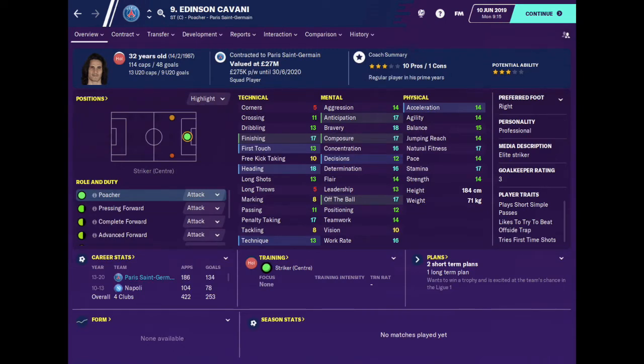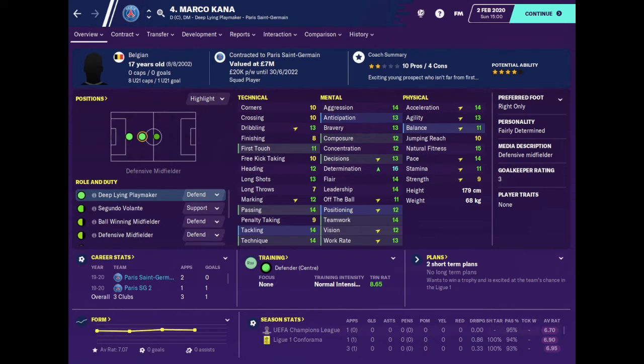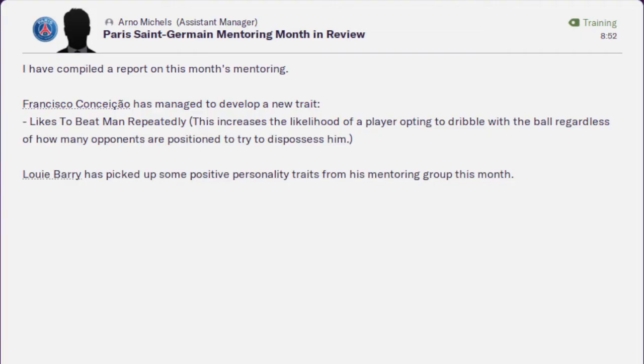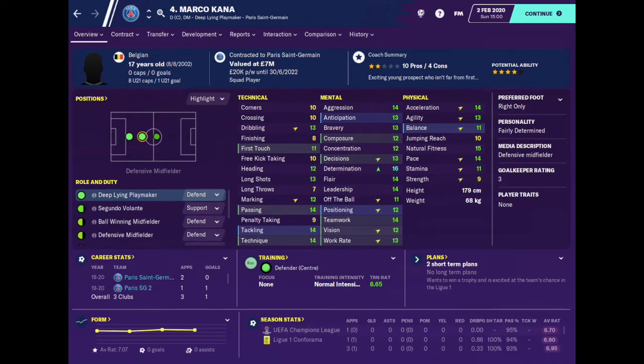Both Cavani and Maymar have 16 for their determination attribute and their personality types are perfect for mentors. They also have numerous player traits which could be transferred over to the mentees. After five full months, there were some good results: Kana's determination improved by one point, De Winter's determination also increased by one point, Conceisau inherited the 'likes to beat men repeatedly' trait from Maymar, and Louis Barry's personality evolved from fairly determined to ambitious. Seeing that Kana's determination attribute grew by three points over the course of one season just from being placed in mentoring groups with great mentors, it is definitely worth investing time and effort in setting up the right mentoring groups.